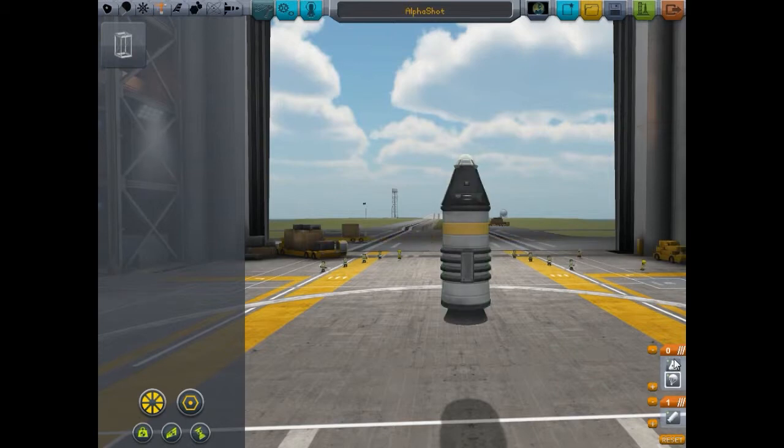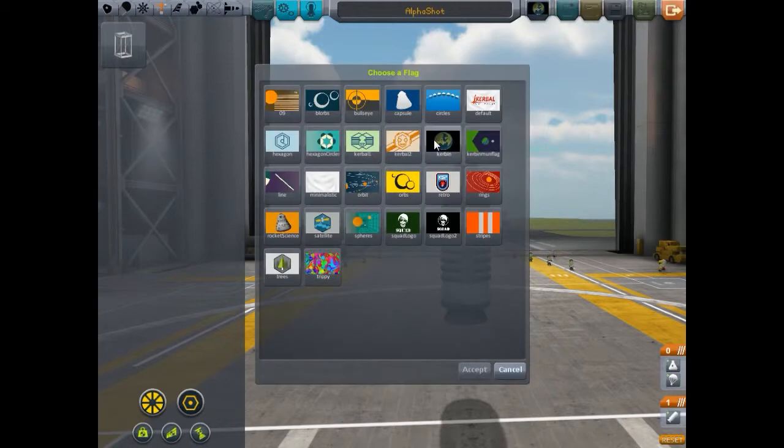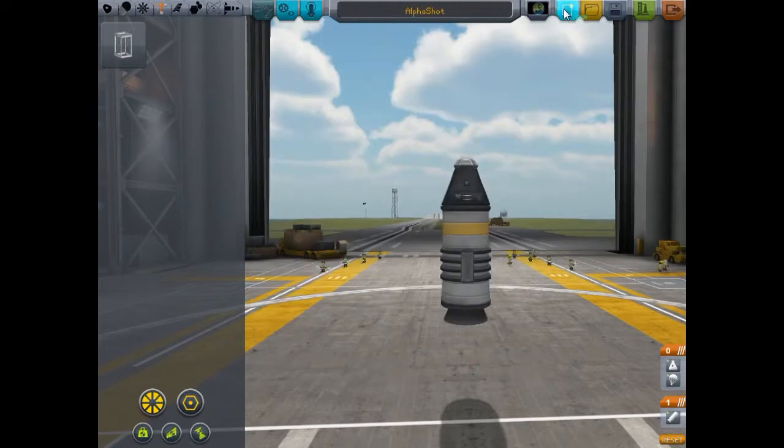You can keep the command pod and parachute together in the same stage because that doesn't really matter - it's the rocket staging that's most important. Up top here is where you name the rocket, and this is the mission flag - I always keep mine as Kerbin because I like how it looks. You load a rocket here, save with this button, or launch with this button, which is exactly what we're getting ready to do. We're going to save and launch.